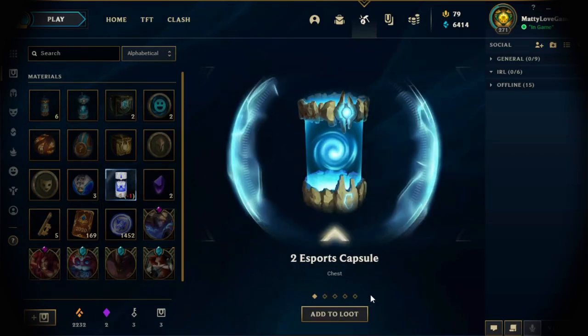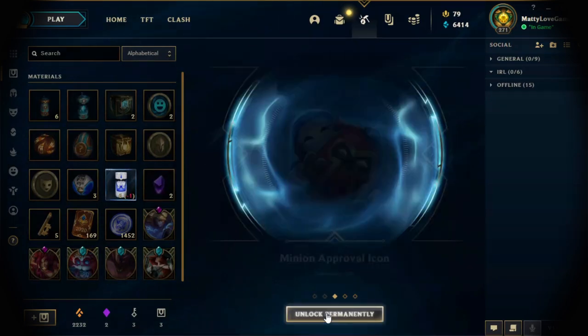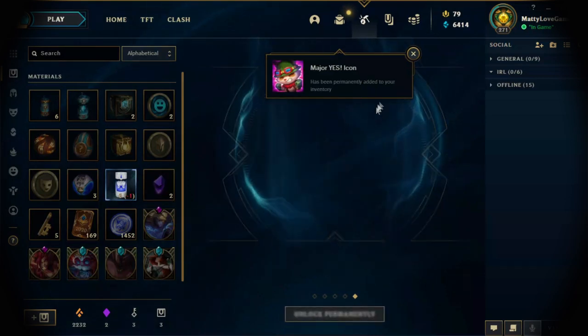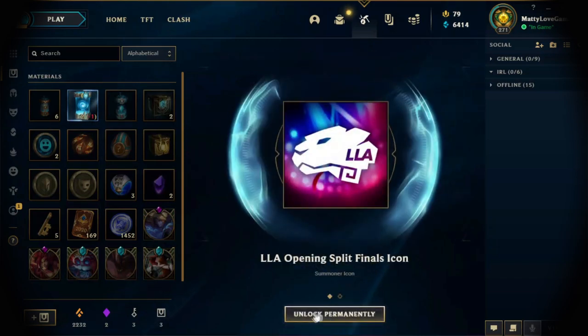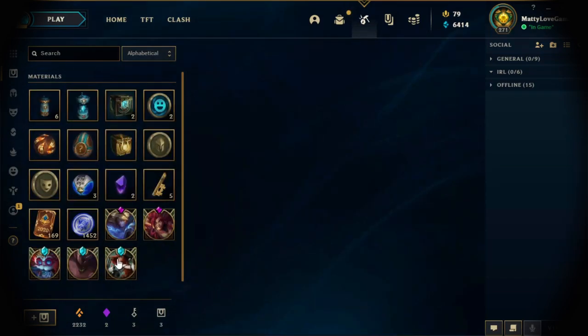Let's see what we get. You can get esports capsules within these Worlds capsules — another icon, another icon, another icon, and another icon. We'll open these two capsules — another icon and a ward.